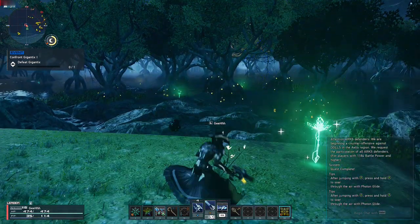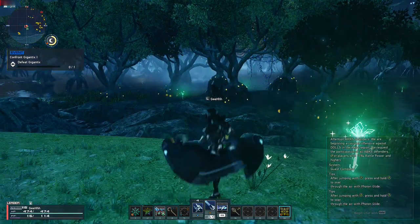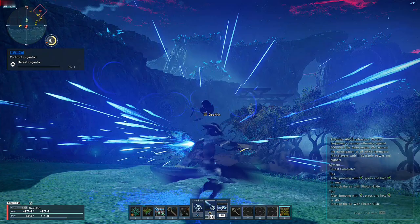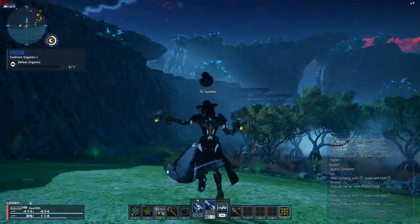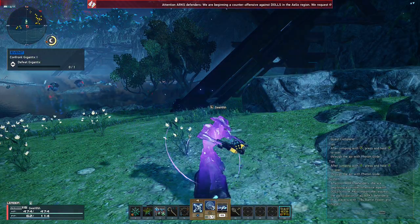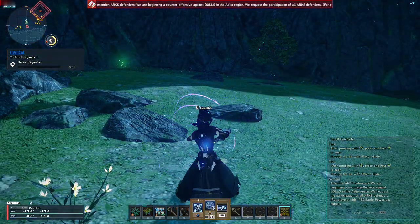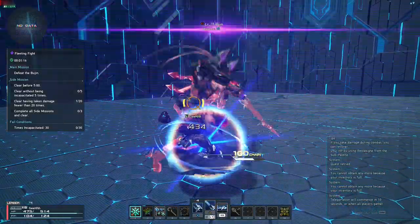Next Photon Art is Aimless Rain — an area attack, perfect to use on mobs concentrated in a small area. Last Photon Art is Point Blank — a short range blast attack, and it's only useful for one thing: activating a Chain Trigger.